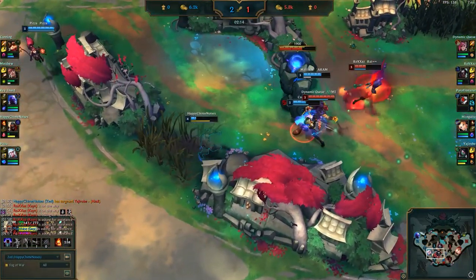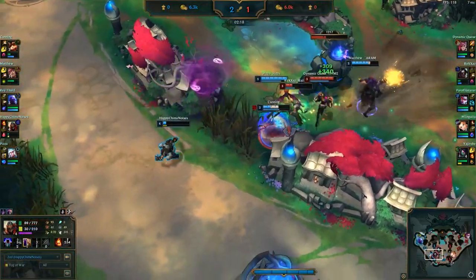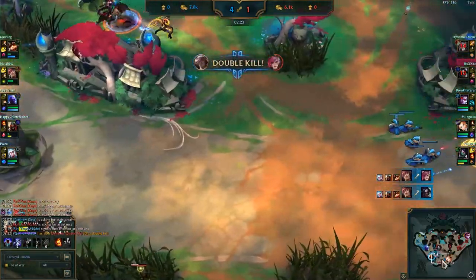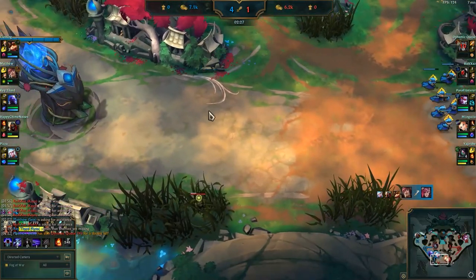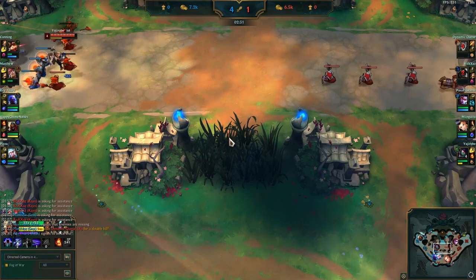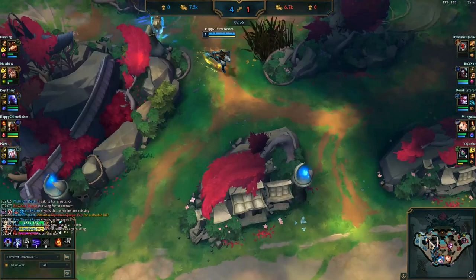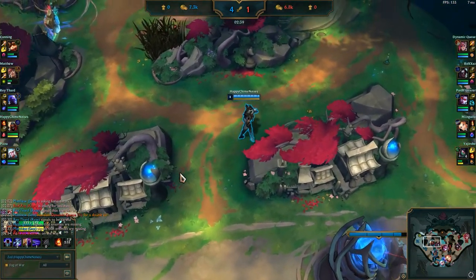As soon as you get level 3, you can go bot lane — you can even do it level 2, which is why sometimes it's good to push the wave as fast as you can. Then you can go straight down into bot lane. If the bot lane have overextended, if the enemy team pushes up and gets over here, even if your wave is still around here, you can just walk straight through the bush — no one will have vision of this area. Go down, get an easy roam, get an early kill, and that can start your snowball. You can base and get items just like I did here.